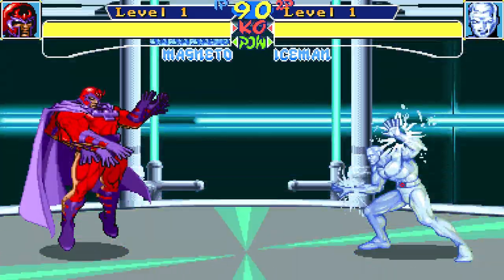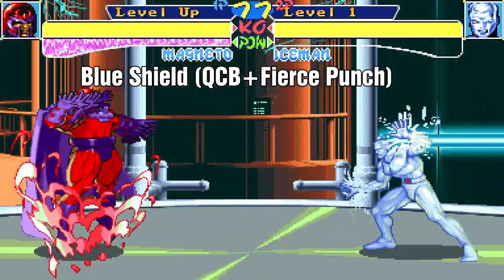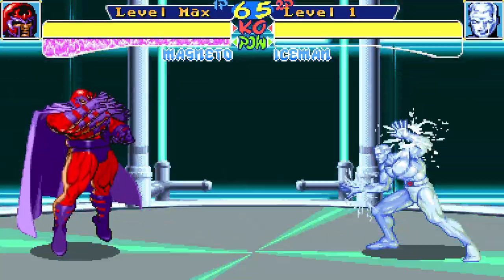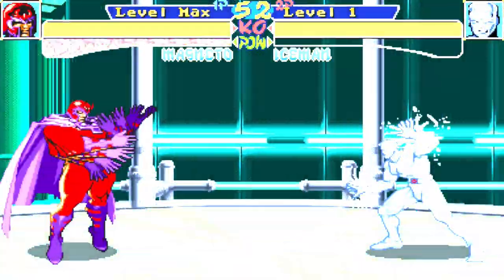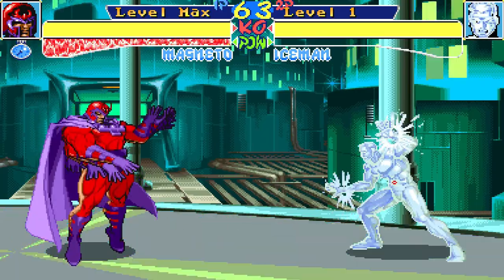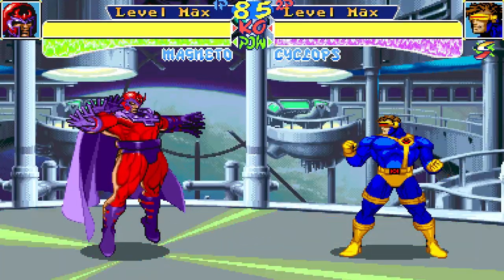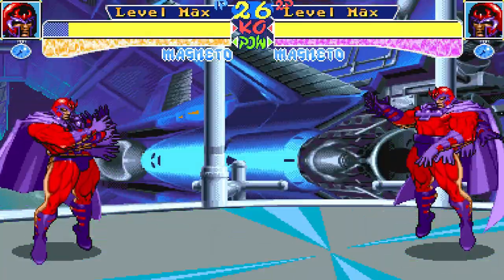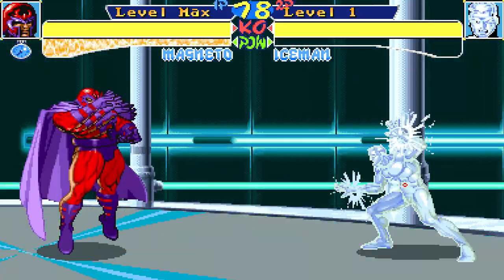Magneto can perform a blue shield move with two different inputs, but it only works on his own stage and does not build meter. The inputs are quarter circle back and medium punch, or quarter circle back and fierce punch. This rotates the stage to reach the lower sections of Avalon — there are four areas total. Medium punch goes clockwise while fierce punch goes counterclockwise. This can also be done in the air, but only when you've reached a level and it has stopped; you cannot do it while the stage is shifting. Magneto is completely invincible during the entire animation of this move from start to finish.